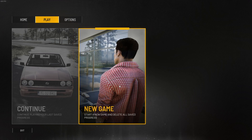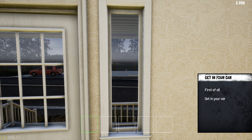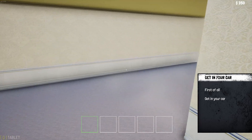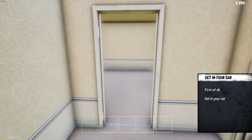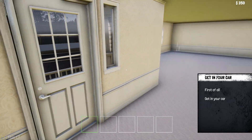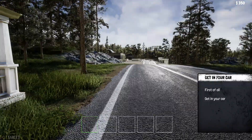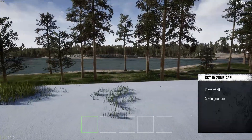I've not played it at all — this is going to be brand new to us. We do have a tutorial. Welcome to Trader Life Simulator 2. First of all, get in your car. It looks like we have $350 to start out with. Our house is totally unfurnished. Looks like we do not have stairs in this game. In the other game we had an upstairs with a bathroom up there. Game looks good — we've got a nice lake out here.